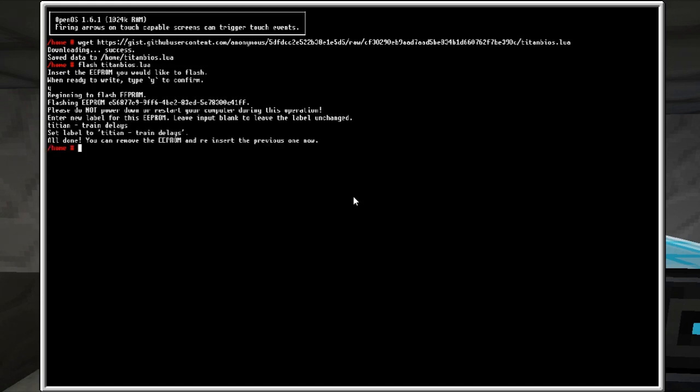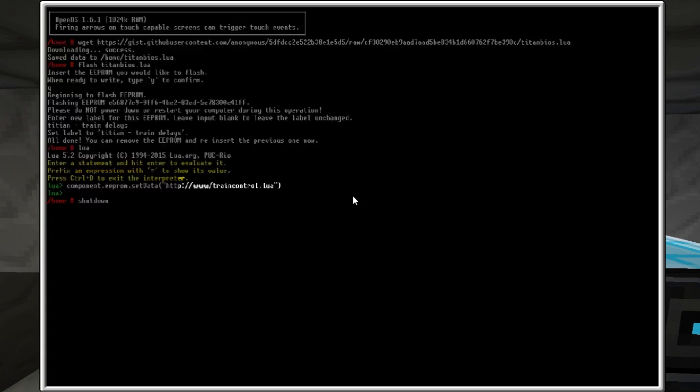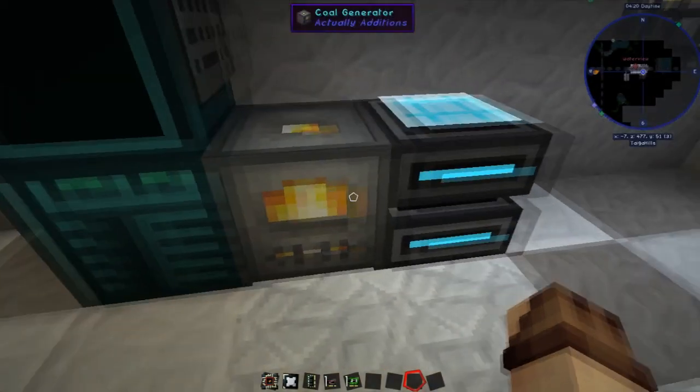We'll go into the EEPROM and switch them out into our custom one. We'll type 'flash Titan BIOS' and enter. When you're ready press yes — we are ready now. We'll call this one 'Titan train delays'. We need to go into Lua, type 'component.eeprom.setData' and then the web address you're getting things from. If you get it from a local host, you'll need to change a configuration option in OpenComputers so it allows local access. In most cases I'll use my website.